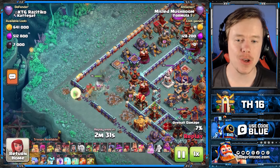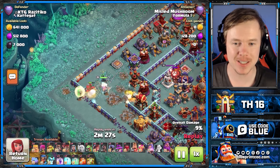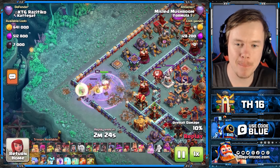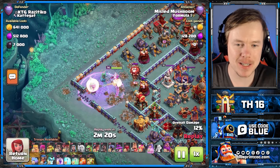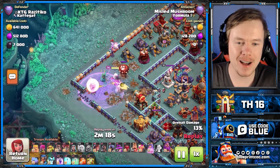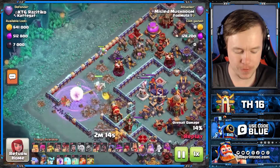The Frozen Arrow is so much better for Queen Charge, and I've been using it for a couple of weeks now. I didn't realize how bad the Archer Puppet was until I went back to it. It kind of took me by surprise — I was not ready for how much tougher Queen Charges are going to be without the Frozen Arrow.